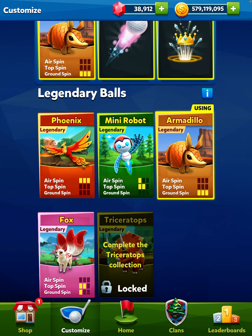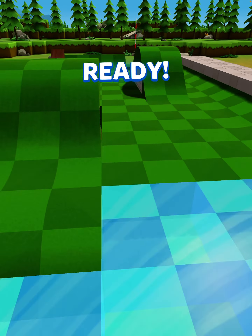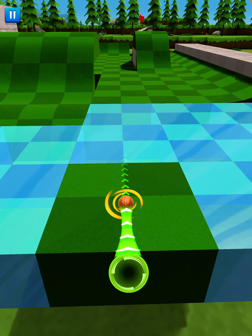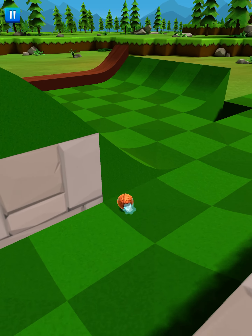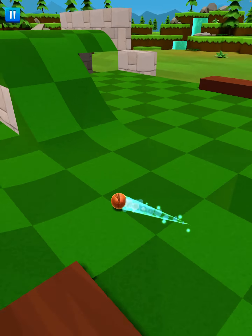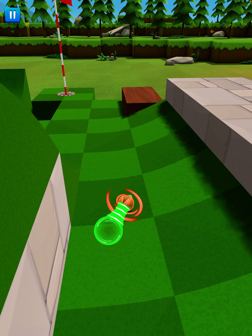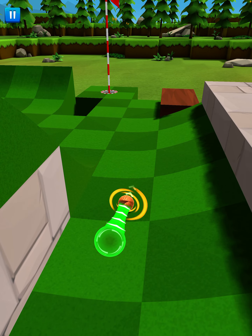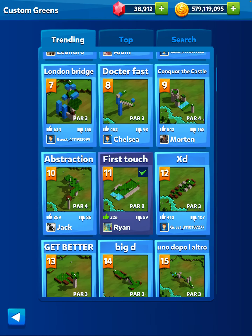The armadillo only has ground spin, but it's a lot crazier than what we saw on the fox. We have three levels of ground spin: clockwise level one, clockwise level two — you can see that nice sharp curve it took at the end — or level three. There's a lip right here, but no issues with ground spin getting around it. If we want to go on the other side of the lip, we'll do three counterclockwise, go out a little bit, and it's going to bring us around. Two is enough — and now we're around it. Ground spin is really cool.